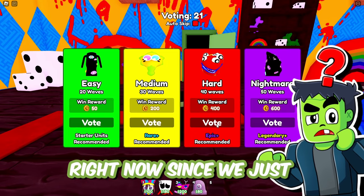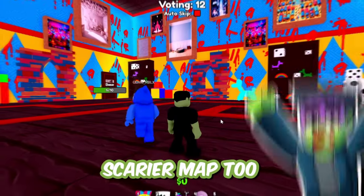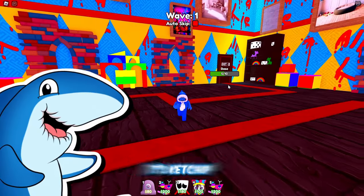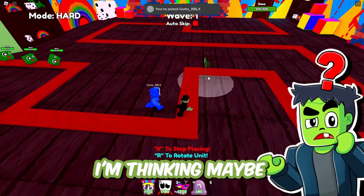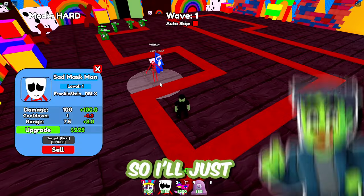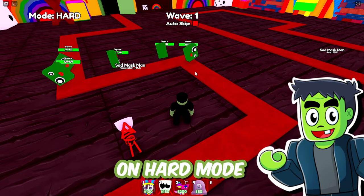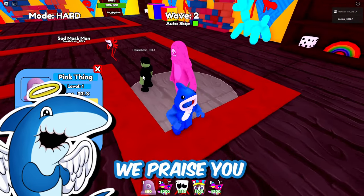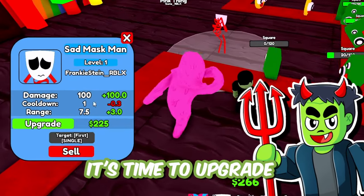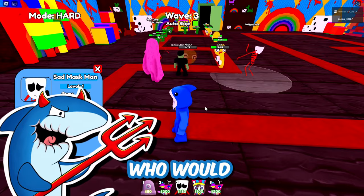Let's go back in and do a harder difficulty because we could handle it. Are we really voting for hard mode? Since we just beat medium — why not, we can. Here we go. This is a bit scarier map. Why is there like... looks like there's blood on the wall. It's ketchup! It's ketchup. It's time to place some stuff down. I'm thinking maybe back here could be a better spot so we can concentrate more things. Let's see what goes on with these squares on hard mode. Hard mode is harder, it seems like. Who would have guessed?